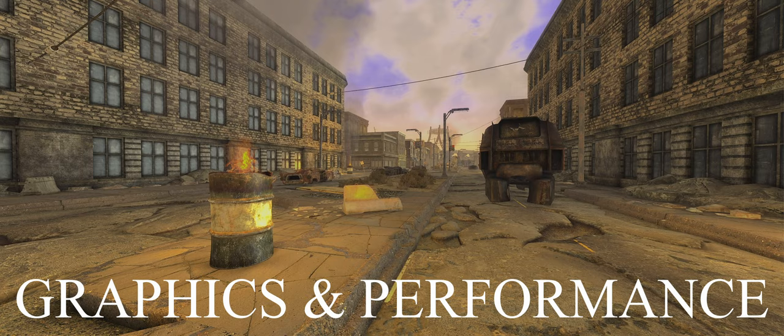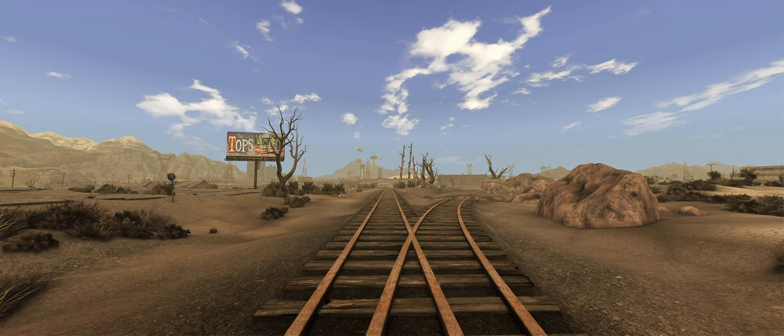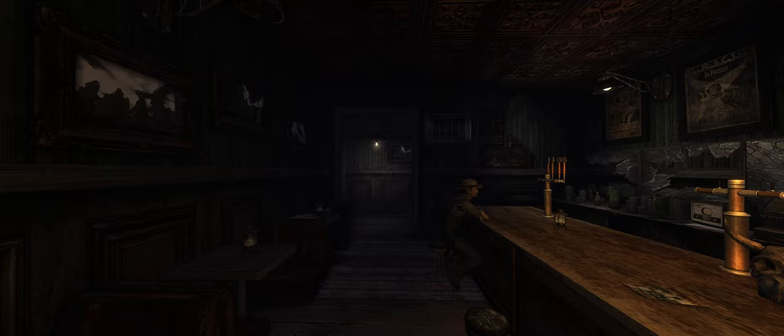New Vegas not only released in 2010, but it was also kind of dated even back then, so to see the game now look like this is pretty remarkable. A large part of the modern look comes from the optional New Vegas Reloaded mod, which overhauls the graphics engine to improve colour correction, anti-aliasing, ambient occlusion, and a bunch more. It works as a great alternative to using an ENB, which not only costs more performance but has a bunch of issues when running on New Vegas' janky engine.